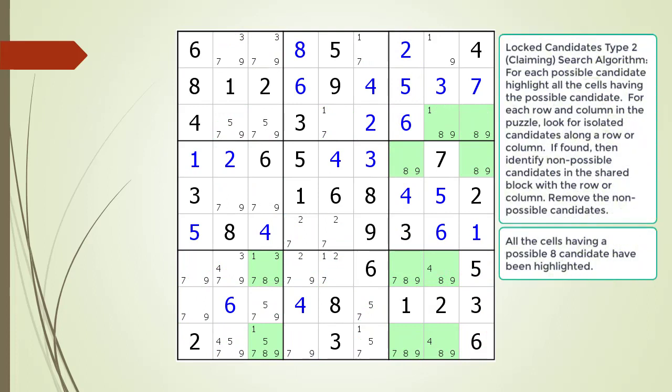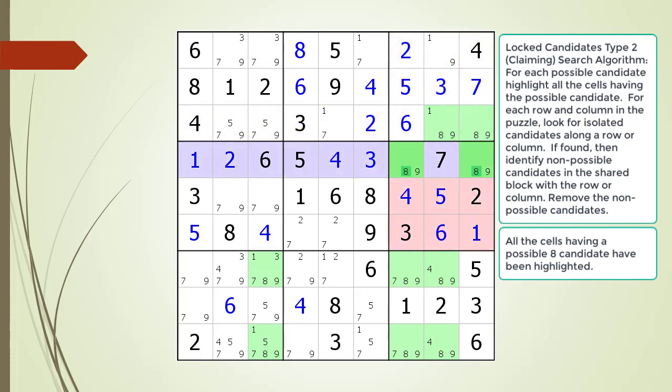We are now showing all the candidates having a possible 8 candidate highlighted. We find a set of Type 2 Lock Candidates in Block 1, 6, and 7, but there are no target candidates.